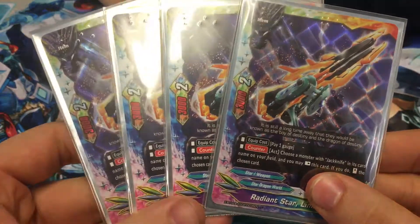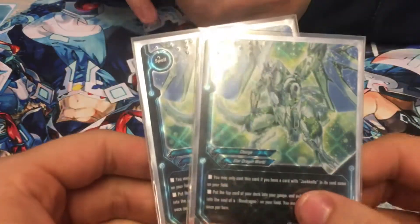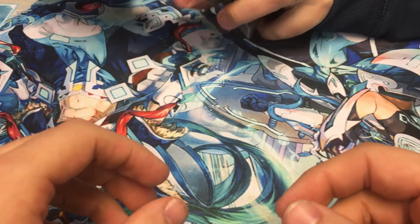Four copies of your weapon — you can either just swing with it, or you can rest it to standard Jack. Two copies of Star Jack Repair, which is your gain a gauge, put something from the drop into the soul of your monster.